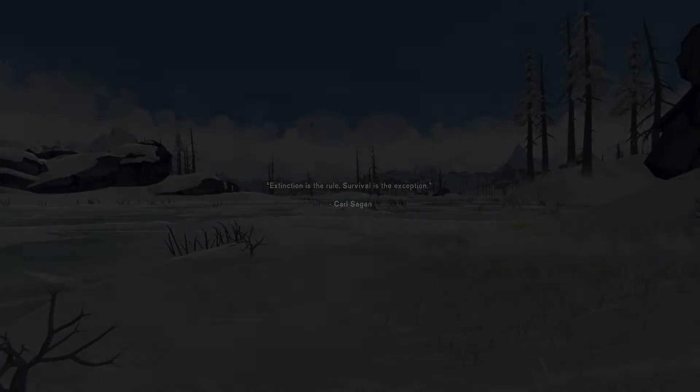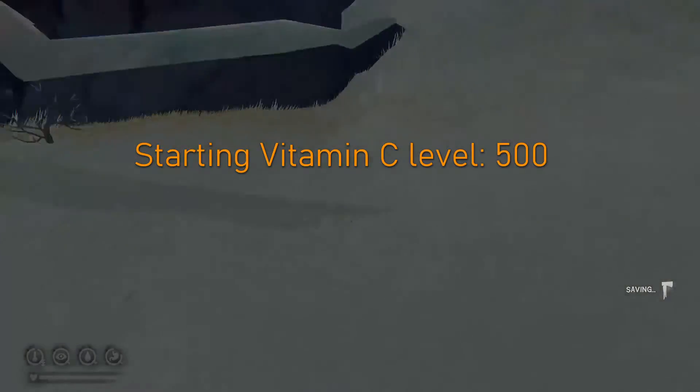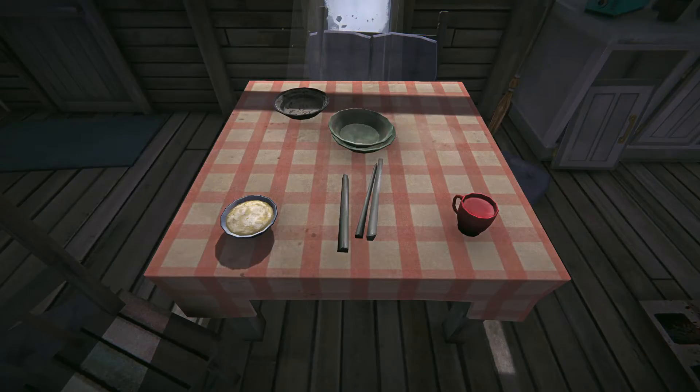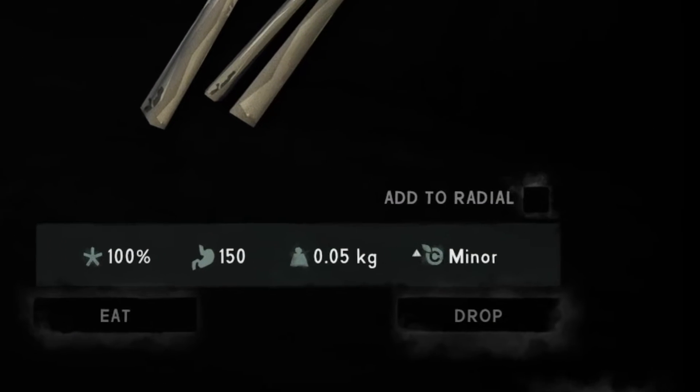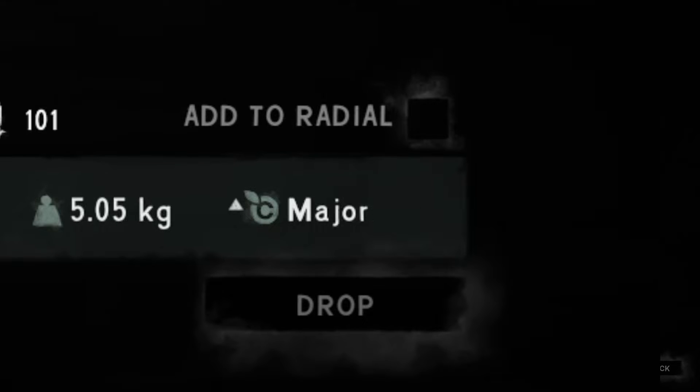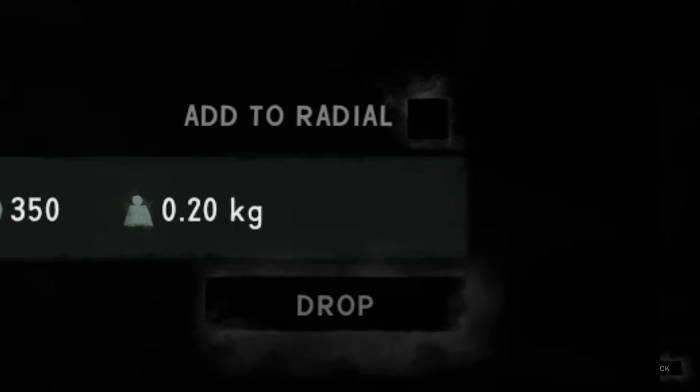When you begin a new run, you or Astrid have a hidden vitamin C stat which is initially set to 500, and this number slowly starts to deplete day by day. Each food also has a hidden vitamin C value, and you can get an idea of how much is in there by viewing it in the menu. Each food item that contains vitamin C has either a minor, moderate, or major amount. If the food item contains no vitamin C, then no value will be shown.